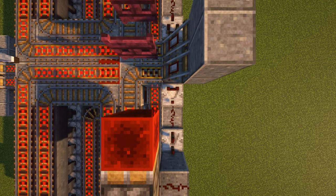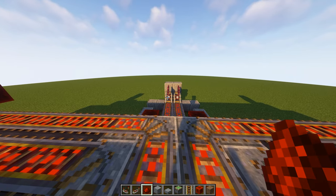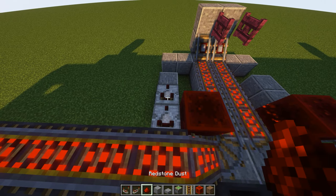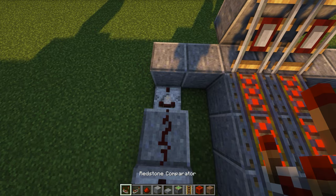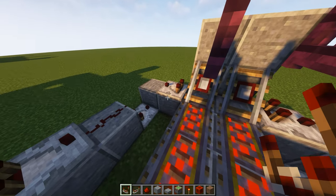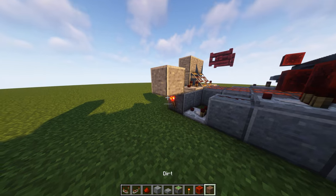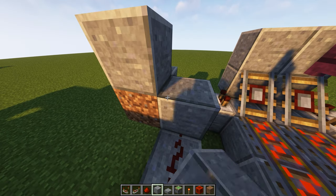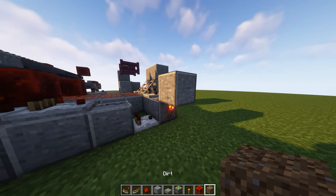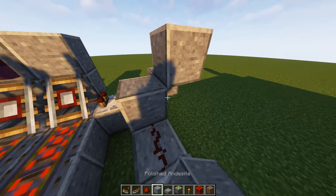Nothing too difficult or complicated — just pay attention to make sure everything's done correctly. Now at the back of the machine where we load fuel: place a comparator, comparator, piece of redstone dust, then down a block place another comparator. Same on the other side. Next to the detector rail, put one more comparator. On the outside, put a redstone torch with a block above it. Place a temporary block next to that block, then a building block on top and inside of that temporary block. Do the same thing on the other side: redstone torch, building block above it, temporary block next to that, building block above and inside. Delete your temporary blocks.